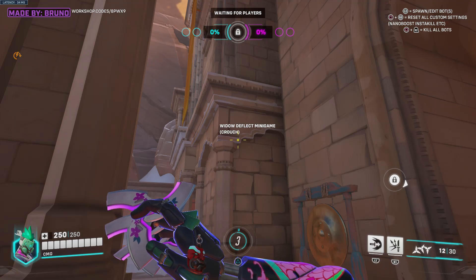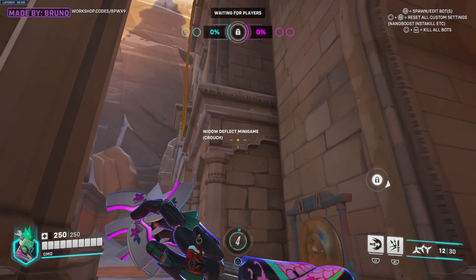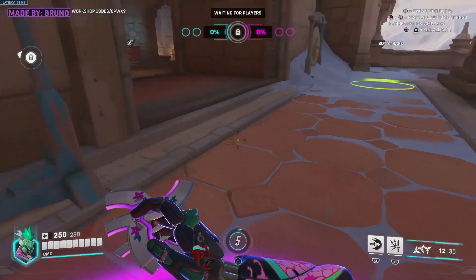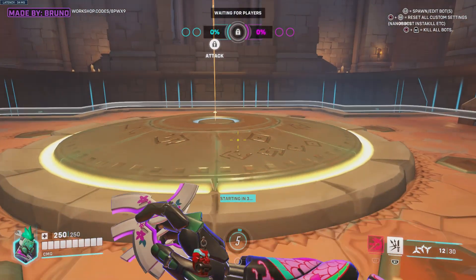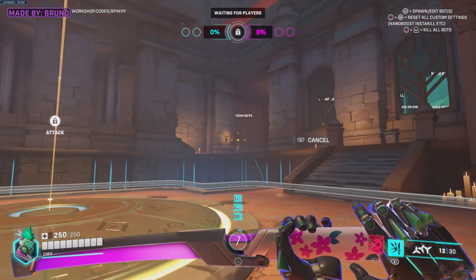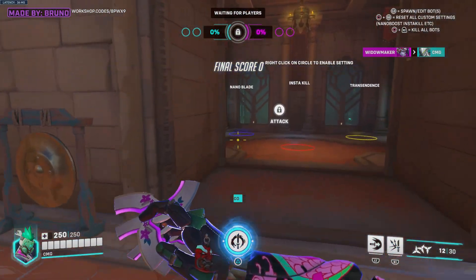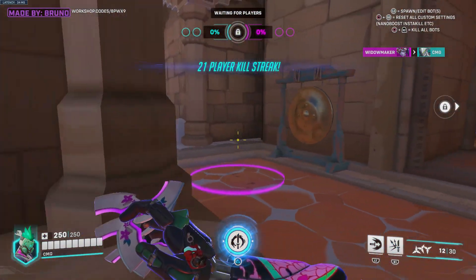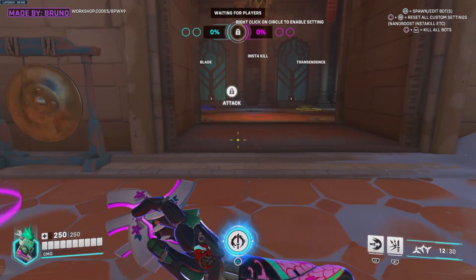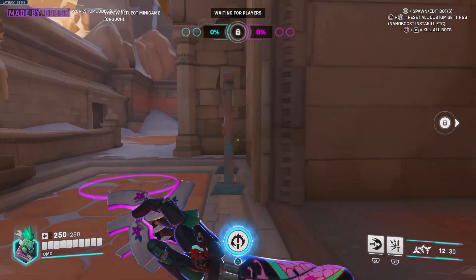Let's go ahead and speak of this Widow Deflect minigame. This is actually strange — basically if you start the game mode, you have to crouch to start it. Start, 3, 2, 1. All right, if I deflect now it's on cooldown. Obviously I die now. So I think that's the main problem with this Deflect minigame — when I start it, my deflect is on cooldown so I can't really use it.